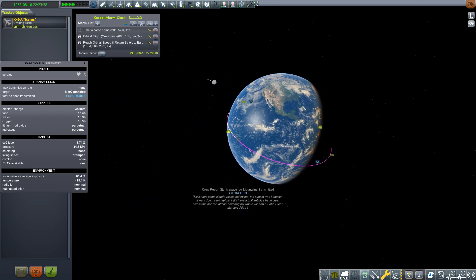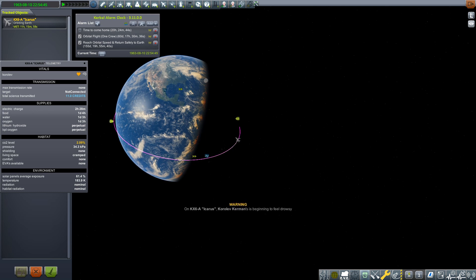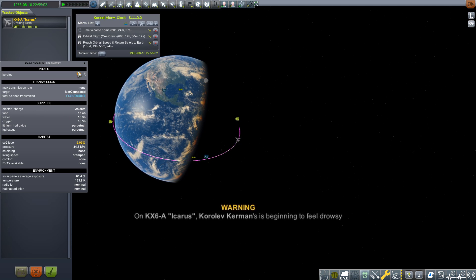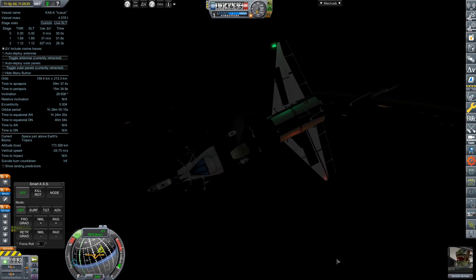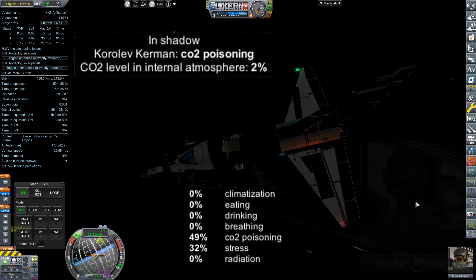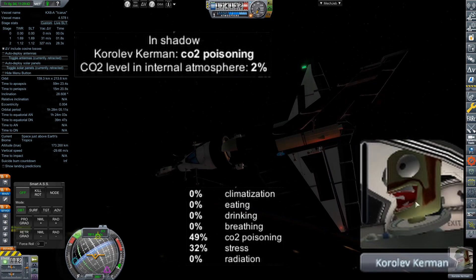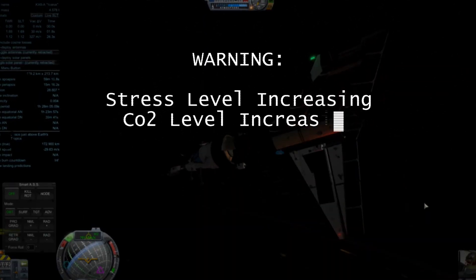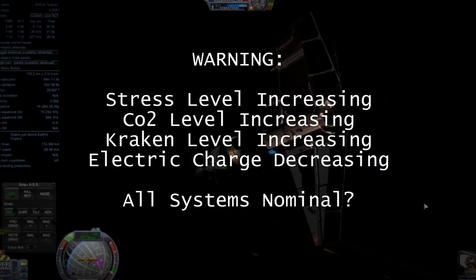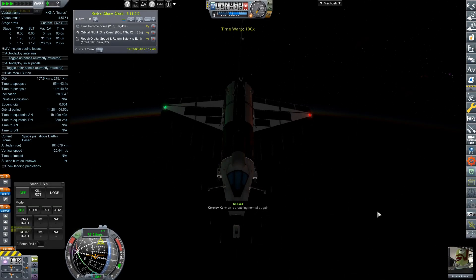We were also able to get some crew report science, which is always good. But then we ran into a warning that Korlev was beginning to feel drowsy — and well, that's not good. Loading our vessel back up, a Principia bug has taken over the craft. Our CO2 levels are rising, our stress levels are rising, electricity is looking grim, but Korlev looks happy as always. These problems definitely mean we have to call this mission early — this is about eight hours into the flight.